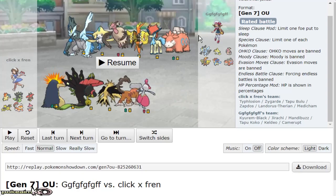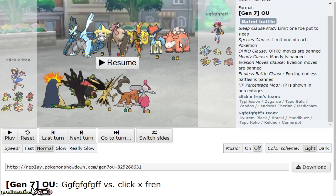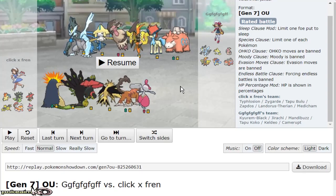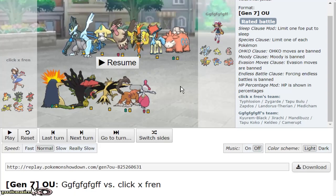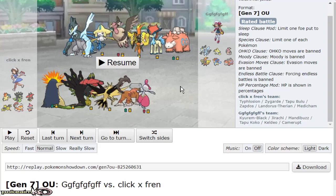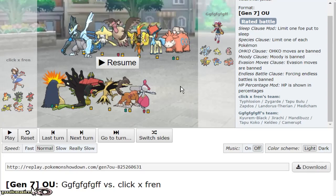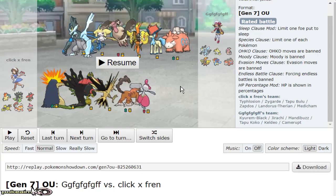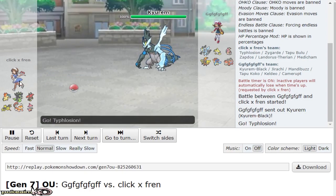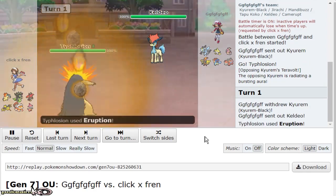This is the first battle I got on the ladder, and this guy had the perfect team — perfect, absolutely beautiful. Not beautiful in a good way for me, because I ran the calcs. Building with Specs Typhlosion, I know for a fact that Eruption blows back Kyurem-Black, it's gonna blow back Coco, Calder's gonna be a 2HKO, Karen's gonna be a 2HKO. So I led with Typhlosion because he had Kyurem-Black which beats my entire team besides Zapdos and Medicham.